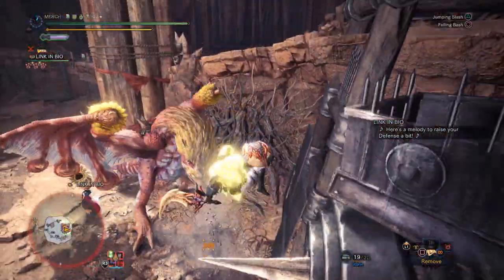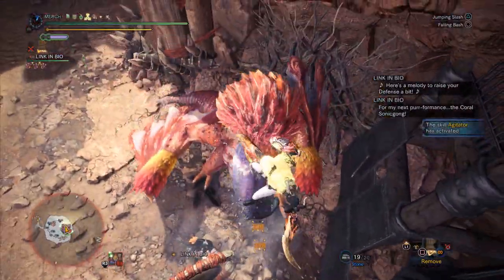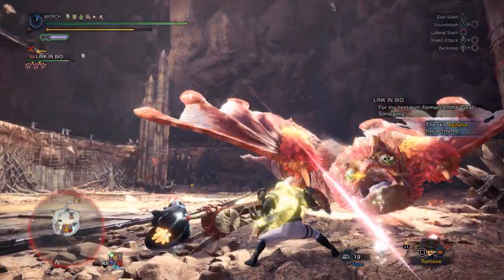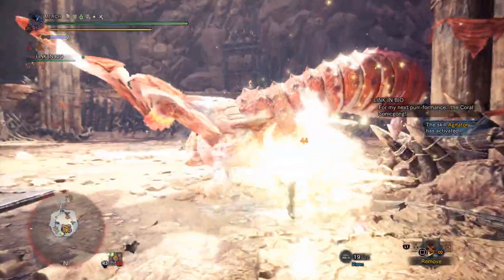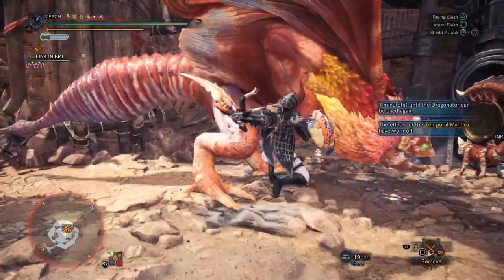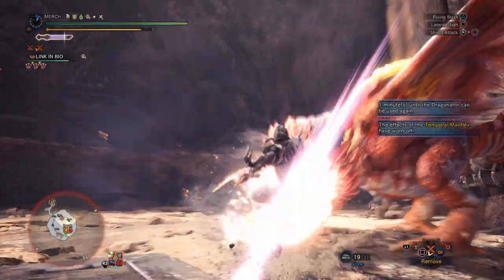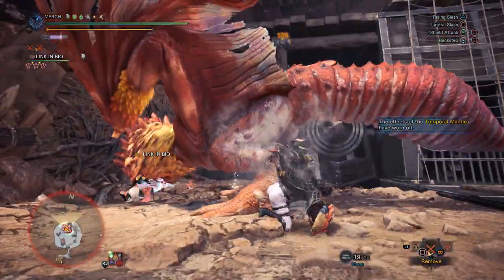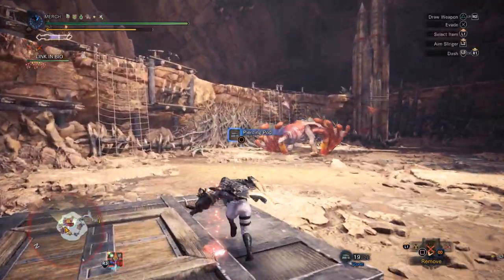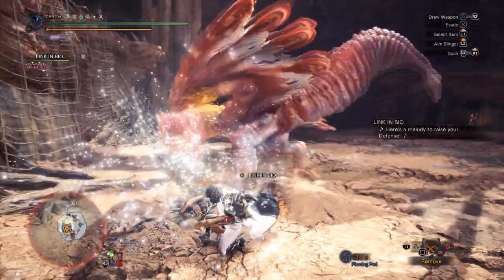Honestly, I haven't found sword and shield to be as fun as other weapons in Iceborne — that's part of why this video took so long. They just didn't add enough to it; Perfect Rush is a joke. The meta is mainly the same cookie-cutter stuff you see for everything else: Master's Touch with Teostra helm, gloves, and coil, Brute chest, and Garuga boots. I love how Capcom nerfs Brute Tigrex's free meal skill on the helmet, but the Garuga boots which appear in literally every single build remain untouched.